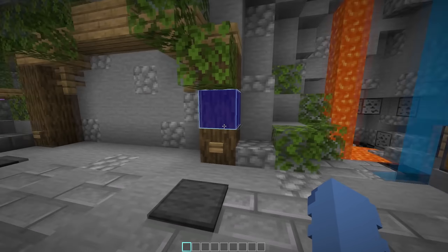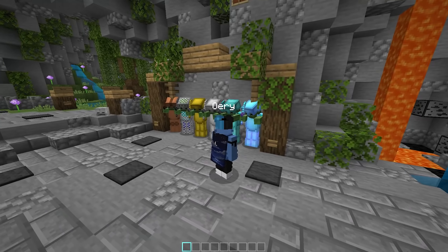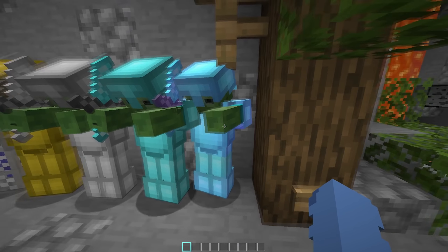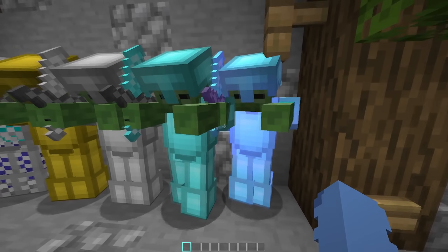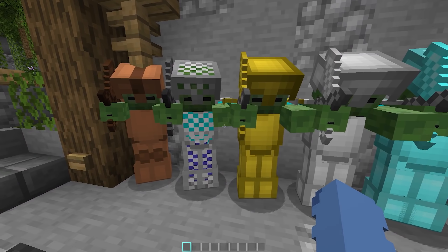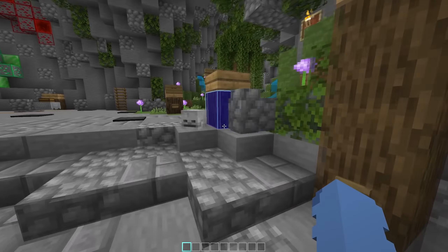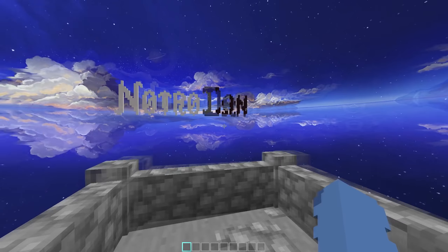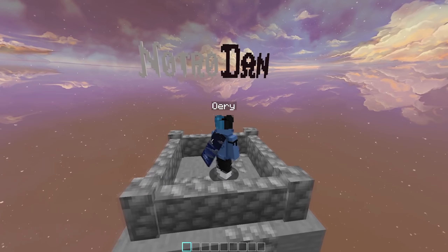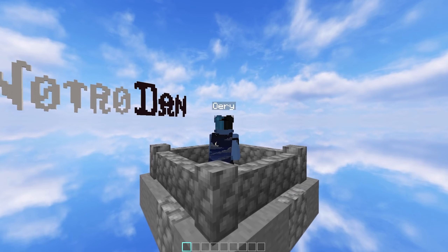Now let's move on to armor. The armors are very bright, and if you also have enchantments on them, I find it looks incredibly nice. Here we have all the armors. And now let's look at the night sky — it's the 'Clouds and Planets' sky, which doesn't come from me, but for bed wars at night it's really the best option.